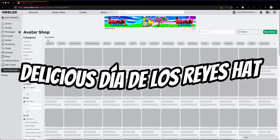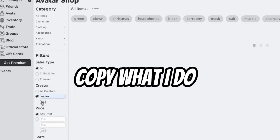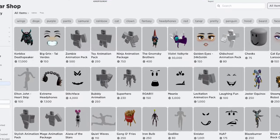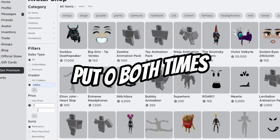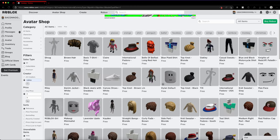Hey guys, today we'll be showing you how to get the delicious Dia de los Rias. Go to the Avatar Shop and then click on Roblox. Because Roblox changed the free section, make it zero and zero, and then go.